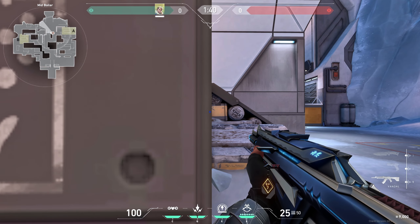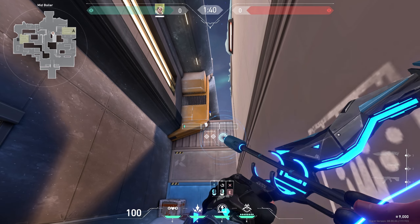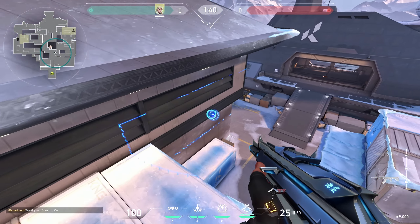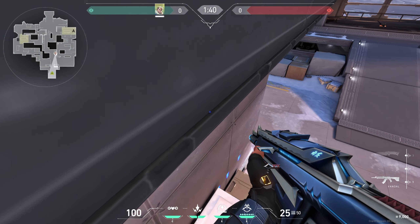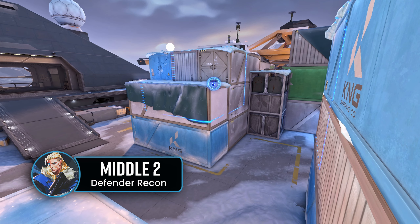Line yourself with this spot, aim like this, and do a full charge with 1 bounce. This will scan anyone pushing middle.